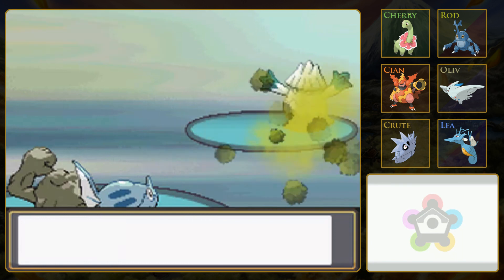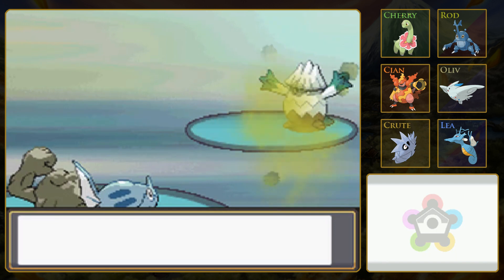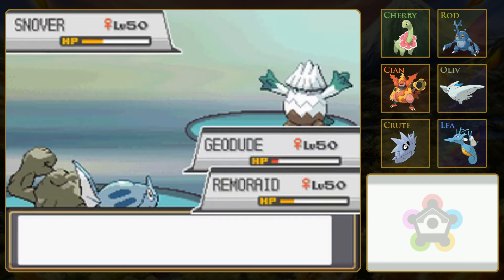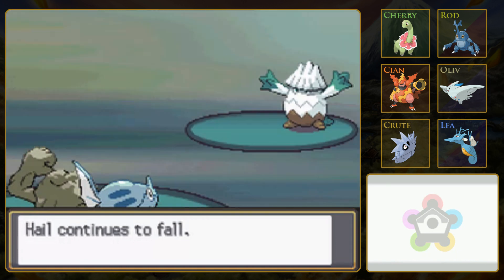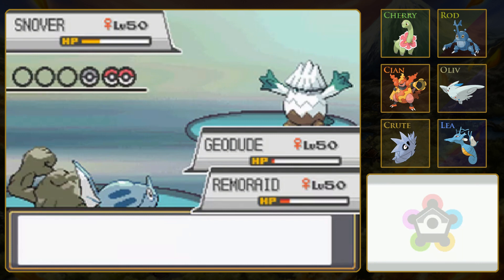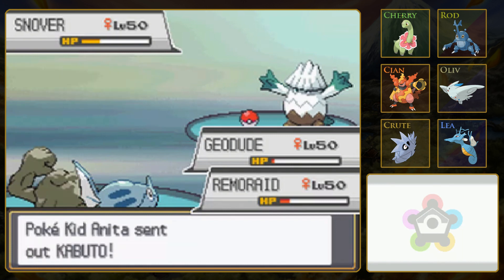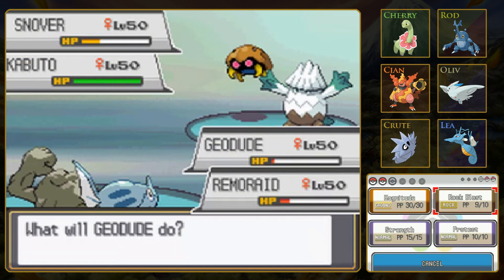I feel like the first seven battles are gonna be just as tough as the last seven battles. We need to get some luck here, and I don't think we got enough hits to knock out Snover. Hail is going to damage both of our Pokémon, not his. I think Geodude can probably hang on. Okay, Kabuto is slow, so he might have a shot at this.